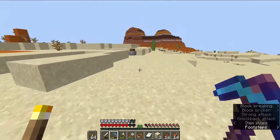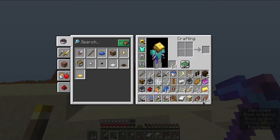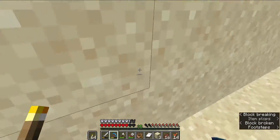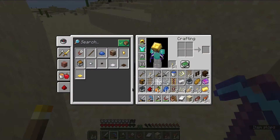Our goal at the moment are these exposed chests. And that was a book — enchanted book, Lure 2. Not a bad one at all. We are out of space, so we are going to go ahead and get rid of the minecarts.